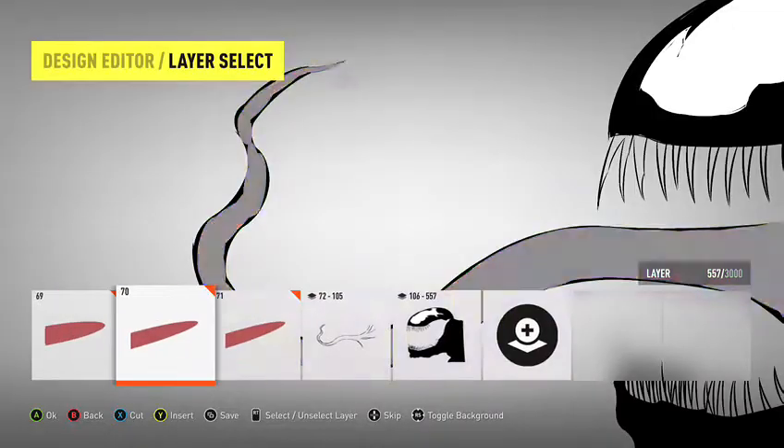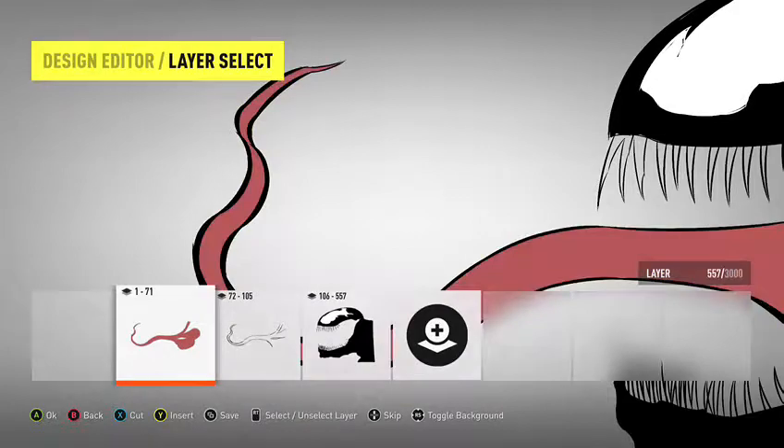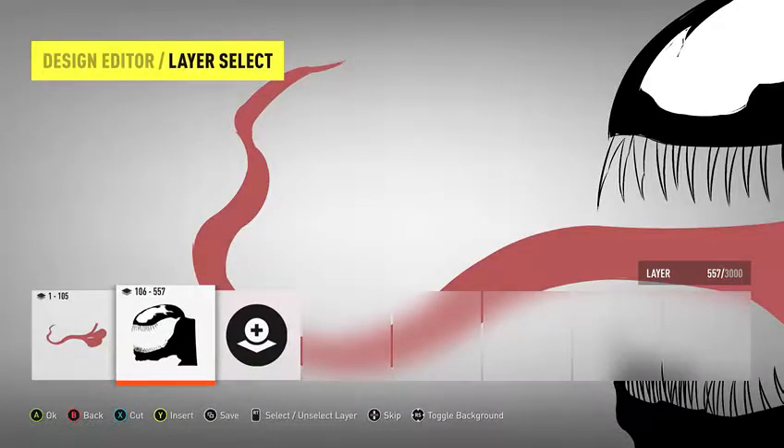I highlighted all the layers and just deselected the ones I didn't want, rather than going through and selecting 71 layers of tongue. I'll change that, highlight them both, and change it to the colour I want, and we have a tongue. Teeth next.